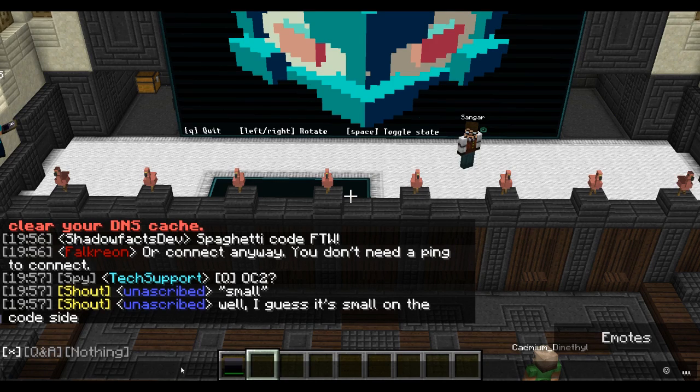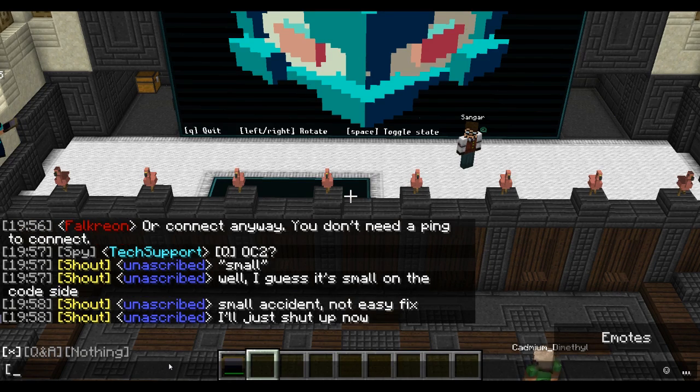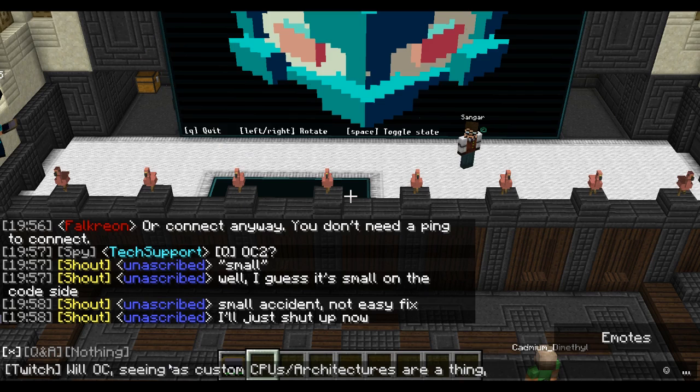TIS-3D porting from 1.9 to 1.10 is like no issue at all. I don't even think I had to change anything in TIS-3D except for the version number in the mcmod.info file. Unless there's a core mod anywhere, I don't think there are big issues there.